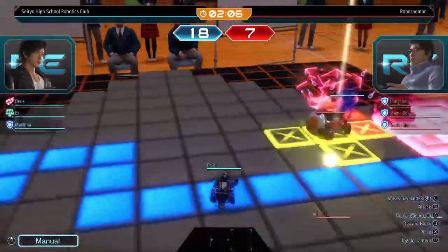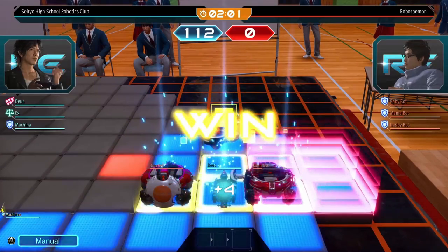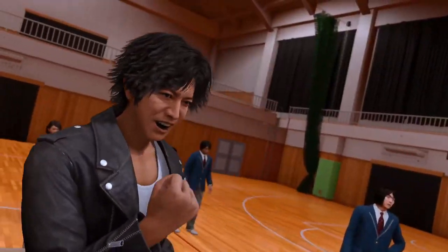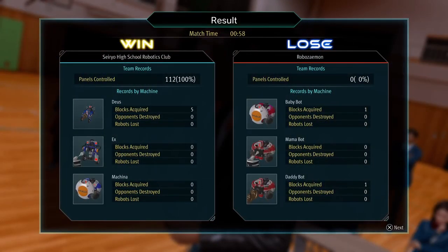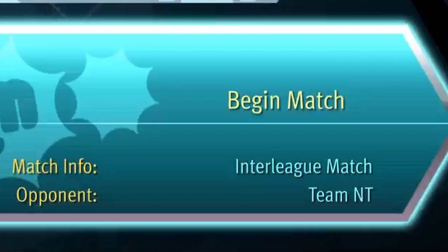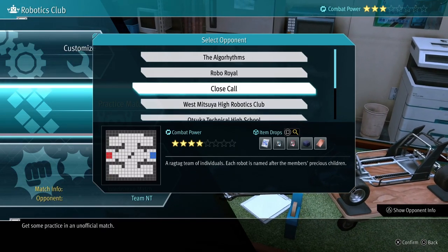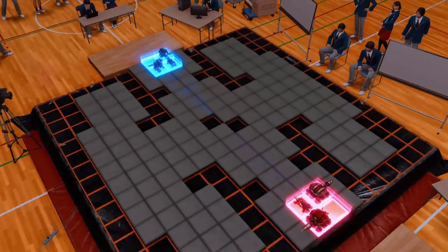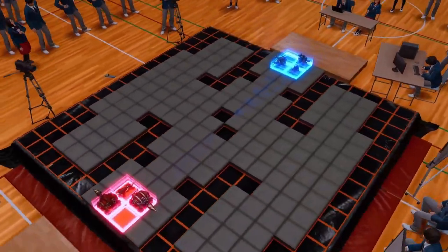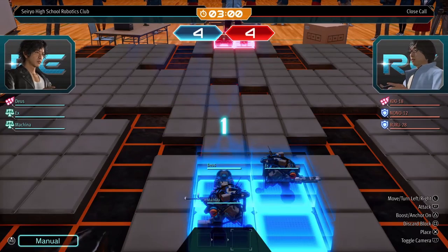Using this method of just going straight for the enemy base is enough to blow through about half of the Robotics Club story. I did so without really upgrading my bots at all. Now, about halfway through, you will come across a team called Team NT, and the practice mode equivalent is called Close Call. Here is where the difficulty spikes and you will need to finally modify your robots and probably even change them. Most people clicking on this video are probably stuck at Team NT, and I don't blame them. I tried going in with my pretty much unmodified robots, and it didn't go so well.